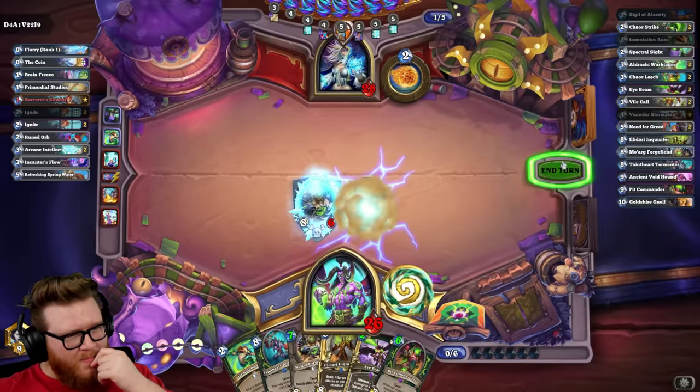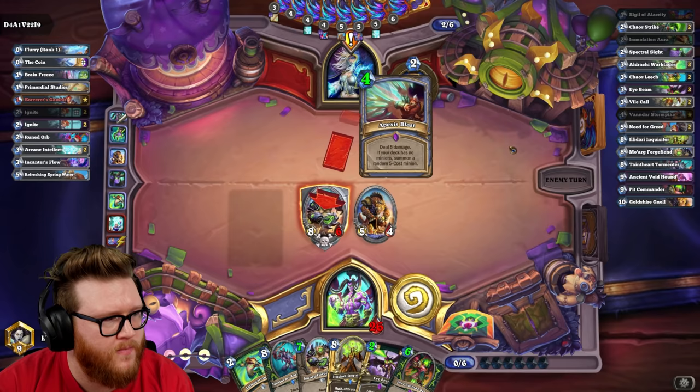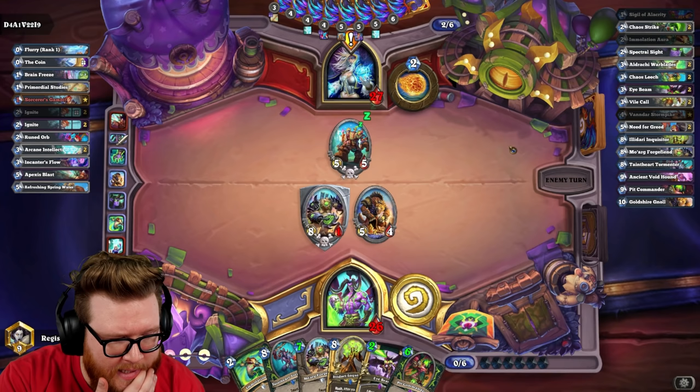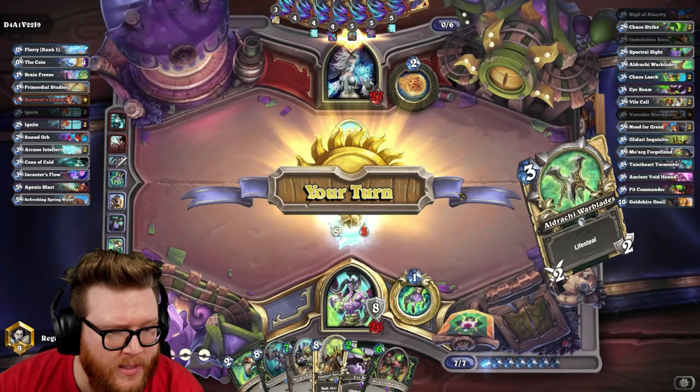That's my Mage rank for the day. Are we doing Scabs today? Honestly I was planning to, but I'm hot and bored — I may do it off stream. Apexis ping is pretty good. That's a nice minion too. I'm just gonna rip a Pit Commander here. We don't need the Moarg again. We definitely want more bodies down. Conical is really good. Save five health that way. Quest is still coming along as well.